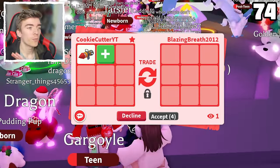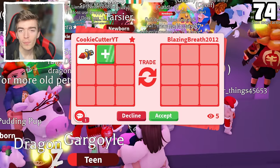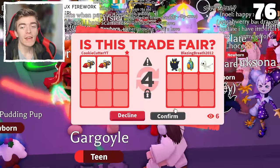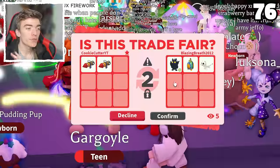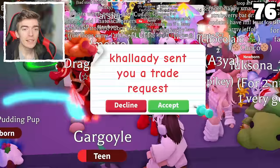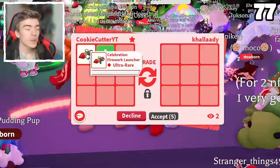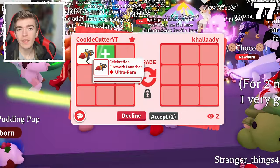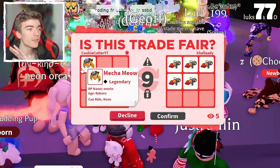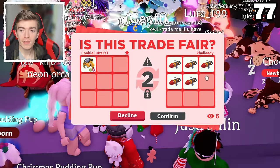If you guys want good trades, honestly just join a rich trading server and you will get whatever you want and might even get overpaid if someone specifically wants your pets. A neon nightmare owl — this is a really cool pet, one of the coolest neons to exist. It came out recently and it's an ultra rare. An ultra rare neon that is an event pet is actually a really good pet to get, especially since it was extremely expensive when it originally came out.